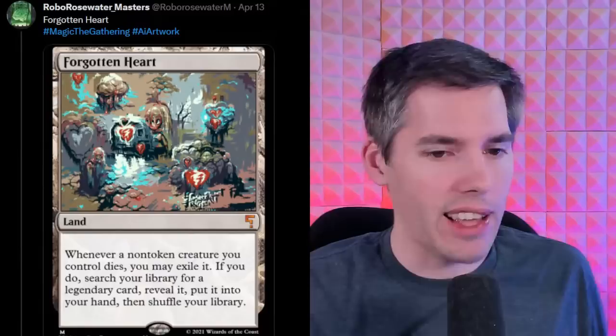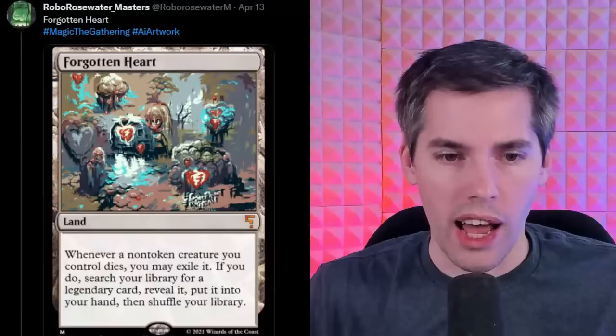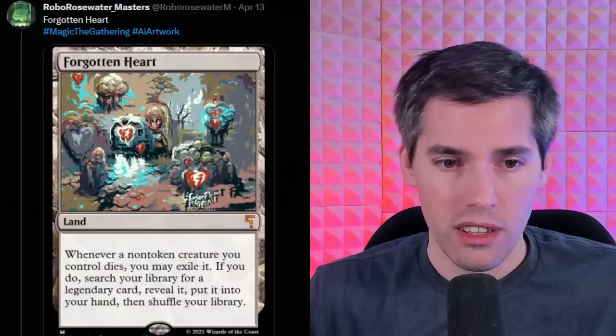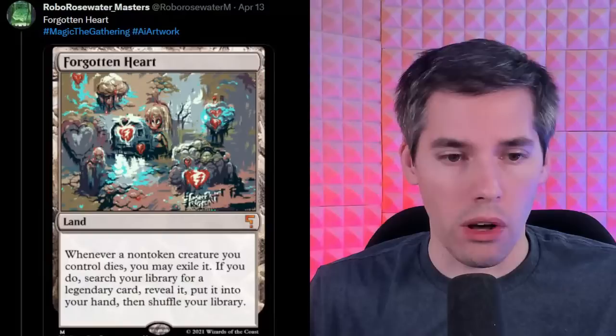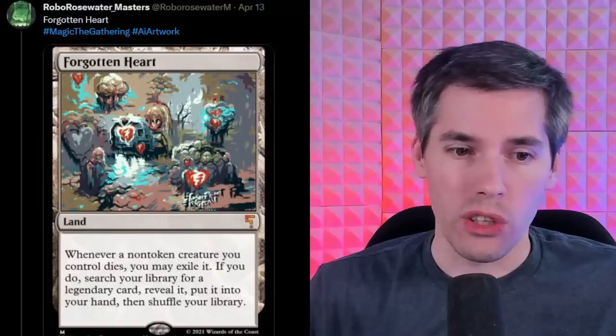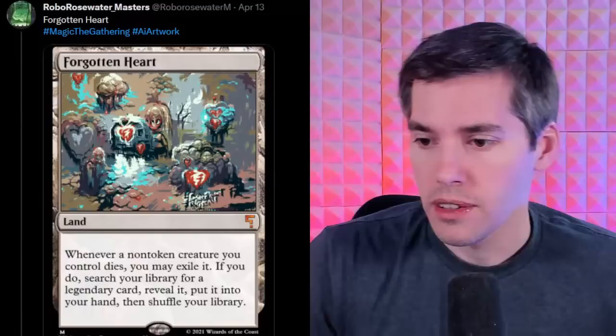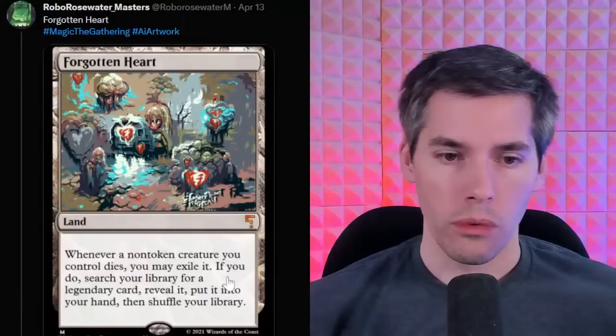Forgotten Hearts — a land that adds no mana. Whenever a non-token creature you control dies, you may exile it. If you do, search your library for a legendary card, reveal it, put it into your hand and shuffle your library. Interesting! I think it's Zybers. I don't know how you could break it — it's a land, so it's a land drop that doesn't add mana, you have to sacrifice one of your creatures, and when it dies you can look for some of your best cards.